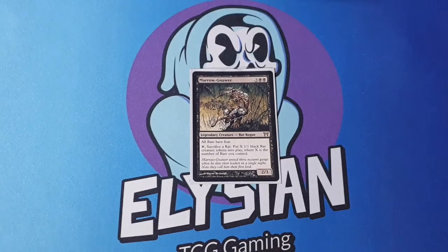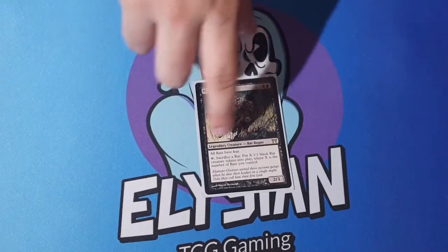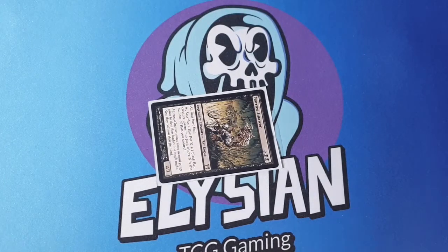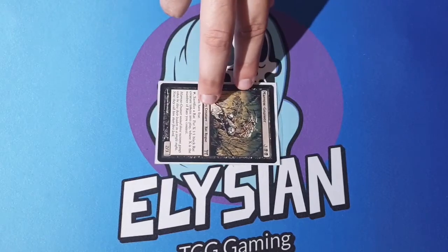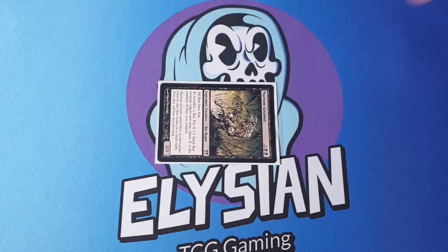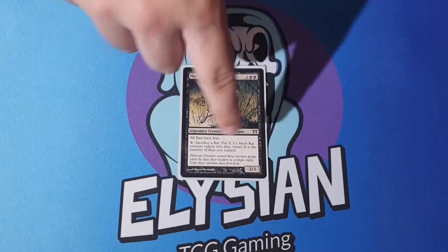Obviously you can choose from any other legendary Rat guys, but I like this guy because he gives all Rats fear, and he can tap, sack a Rat, and then you put X 1/1 black Rat creature tokens into play, where X is the number of Rats you control. So if you have five Rats, you tap, sack one, and you gain four other Rats — so together you have eight, slowly growing your Rat Army, and they all have fear.